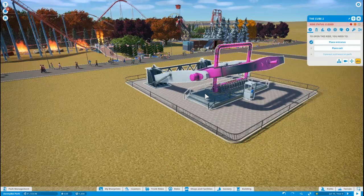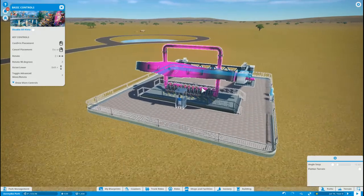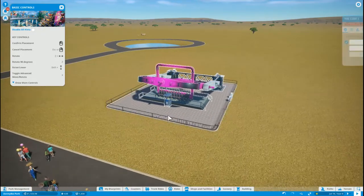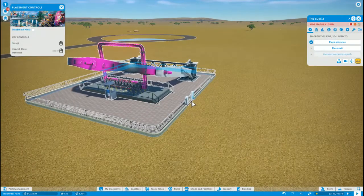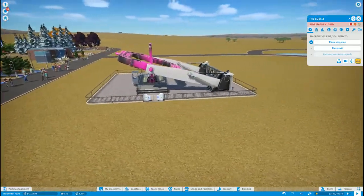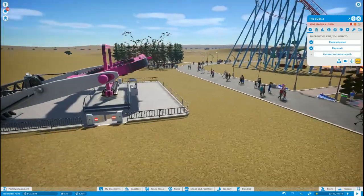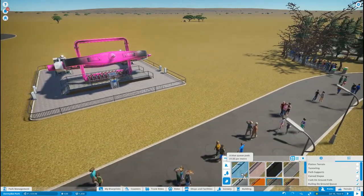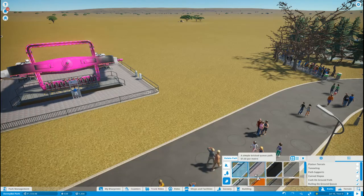We need to kind of relocate the entrance — here we go, just so that way it makes it easier for these guys to get off, and makes it easier for mechanics to get through. Here we go, we're going to place the entrance right there. Yeah, that's pretty center. And then we're going to place the exit over here and connect the entryways off to the path. Let's get something nice for this pathway.